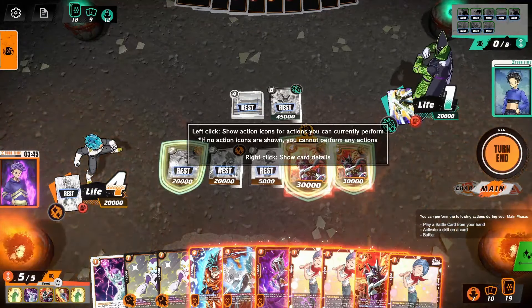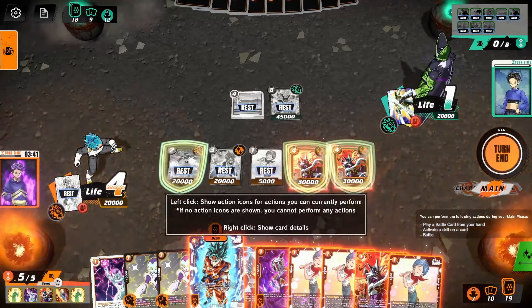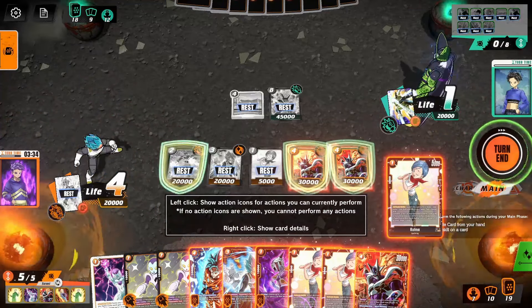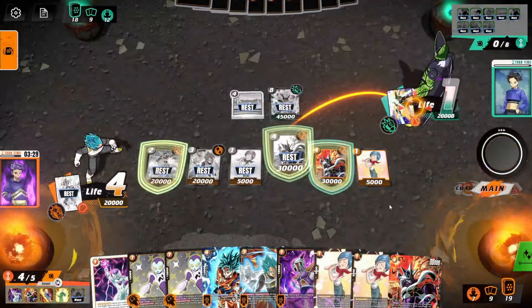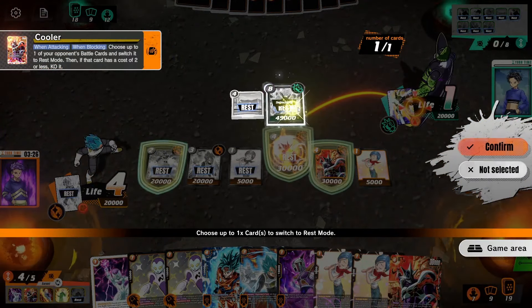And I think I'm going to play one of the Bulmas. Just because this is going to be a tap four — whichever choice we do here, whether it's the Cooler or the Goku, it's a tap four. So we may as well do this. We'll get a draw on this one as well. It doesn't matter.